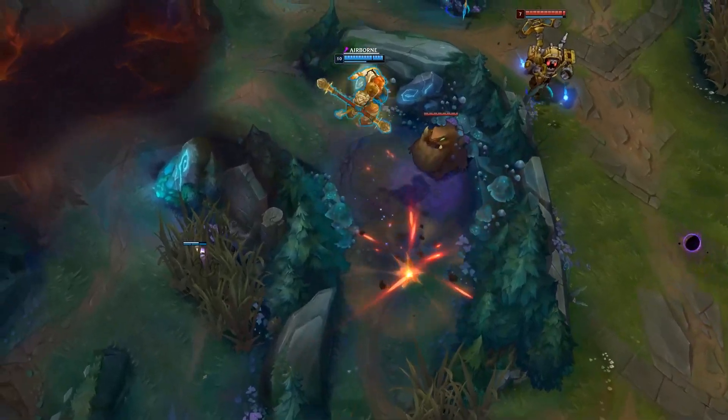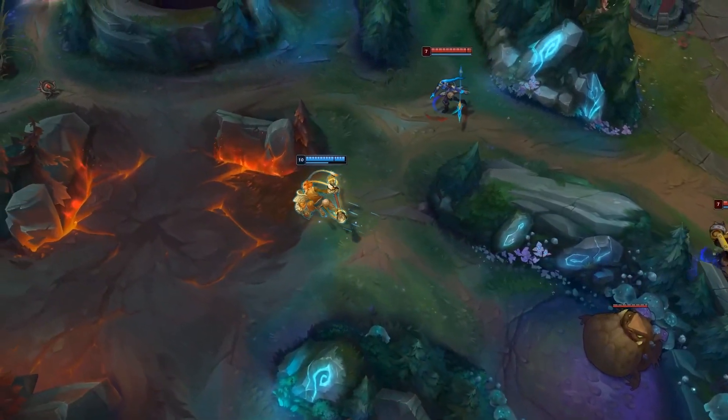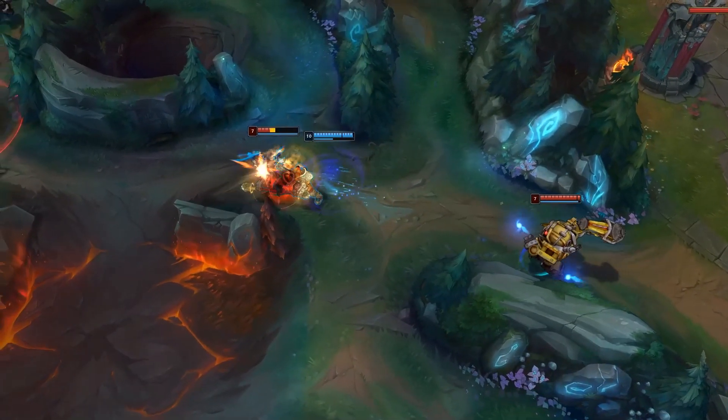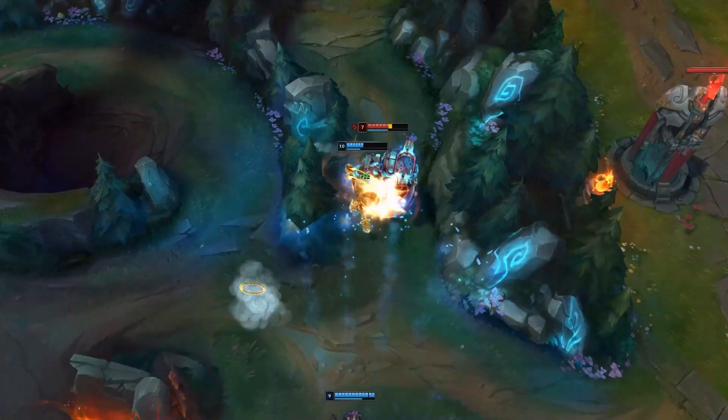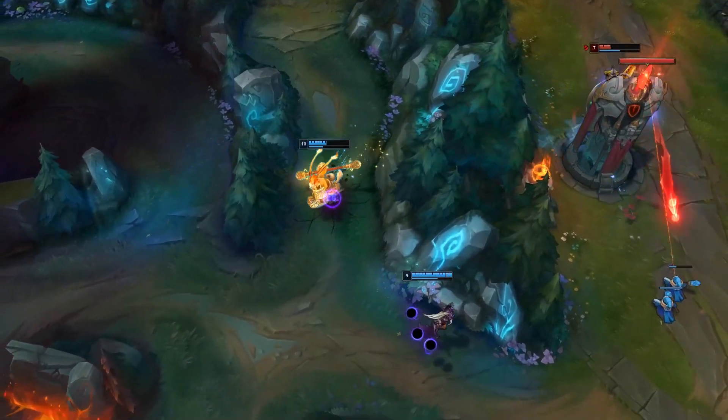Wukong's passive is Stoneskin. He innately gains bonus armor depending on level and regenerates a portion of his max health every 5 seconds. These effects are increased by 50% each time Wukong or his clone damages an enemy champion or monster, stacking up to 10 times.